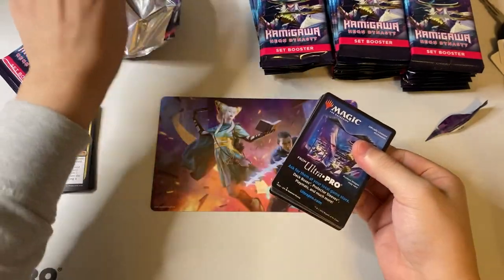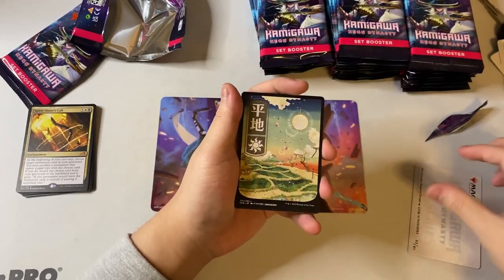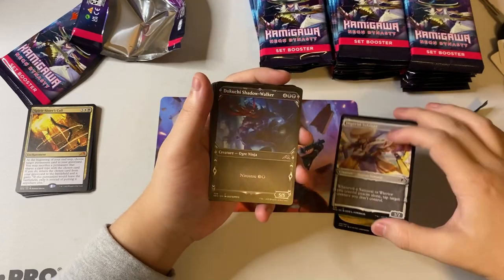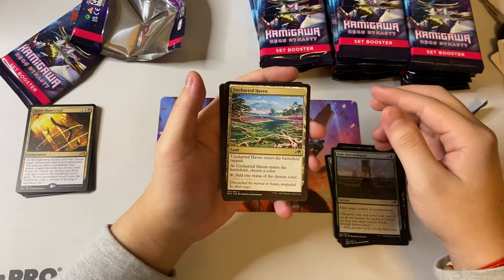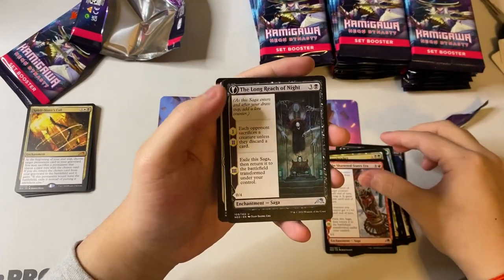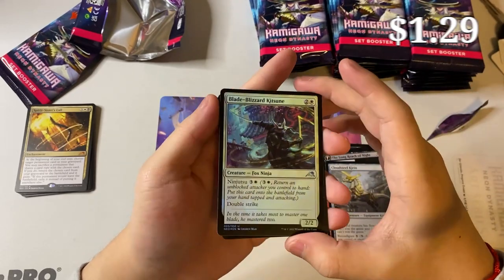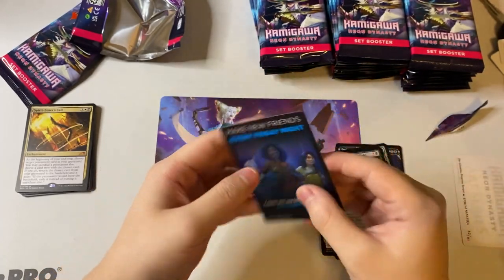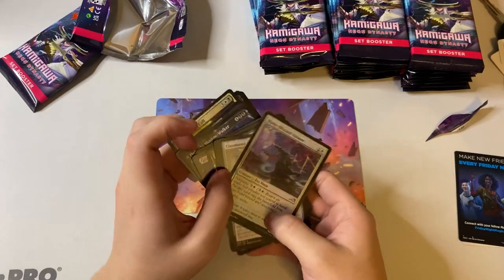I like opening it this way since there's a lot of extra room. Let's see what we get here. Oh, look at that pretty land — I love the art in this set, it's so nice. We got Jukaichi. I should probably order these cards. This is actually my first time doing a box opening — you guys are seeing firsthand the newest set.